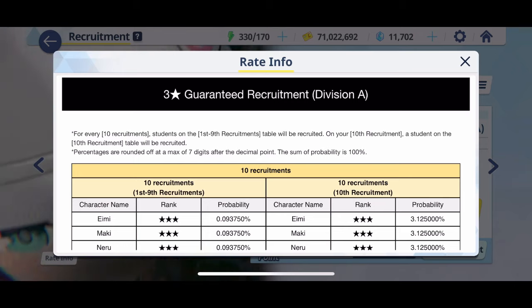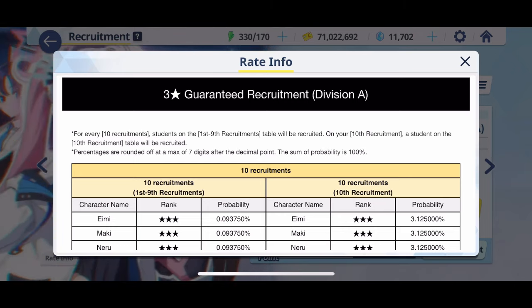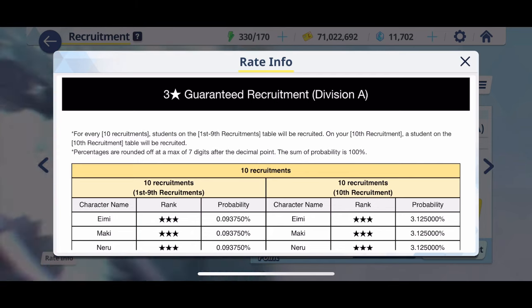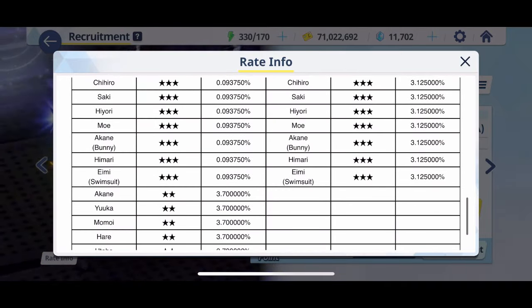How it works is you are guaranteed one of the three stars with your 10th character in the Summon. You can get more throughout the Summon but you're guaranteed at least one of the ones on the right. There are a lot of good options on either banner, and there's also some options that are not so great.